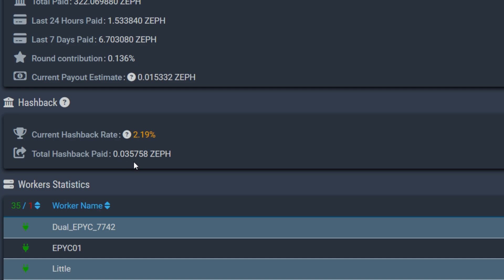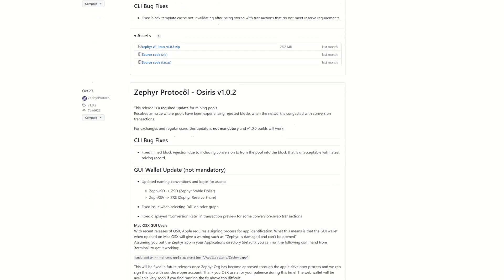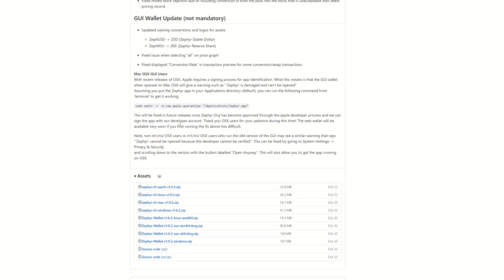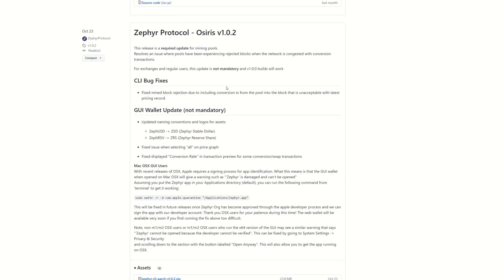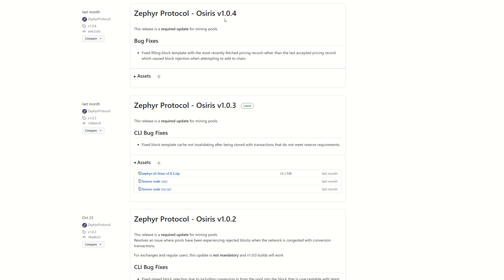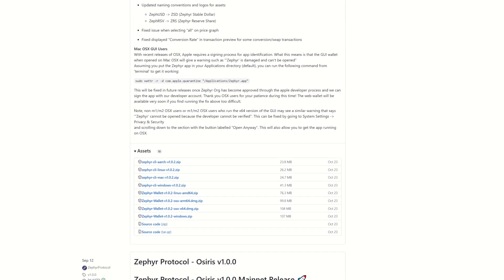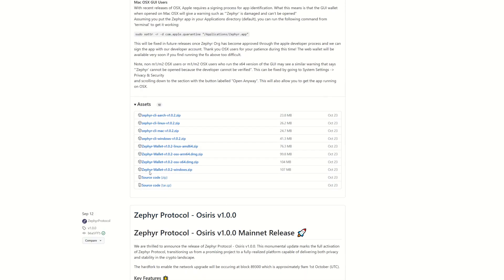If you don't yet have a wallet, you'll obviously need one to get your receiving address to mine Zeph. Come into GitHub — all links will be in the description. Scroll down and the latest version for the GUI wallet is 1.02. Newer releases are just CLI wallet fixes or mining pool updates, but for the GUI wallet which is nice and easy, it is 1.02. Download the Zephyr wallet version 1.02 Windows build.